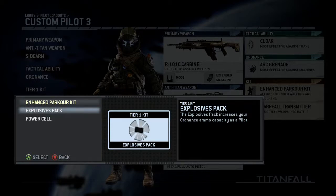I like the enhanced parkour kit because I like to parkour a lot in this game — not just because it looks cool but because it's a really good way to move around enemy positions, especially when you've got titans on your tail. It's a good way to escape from enemies.